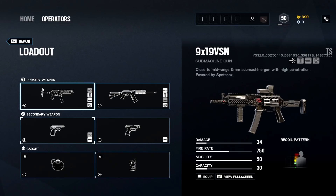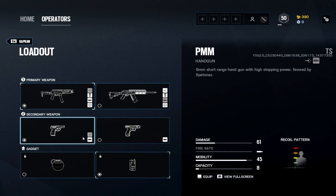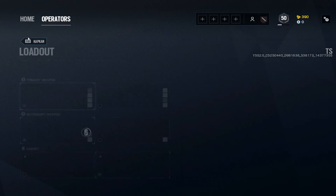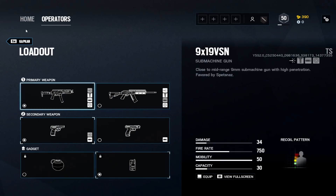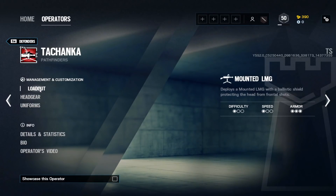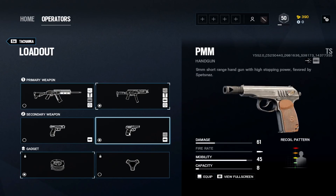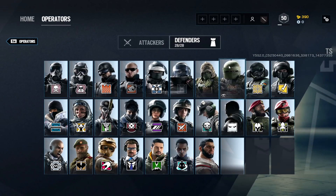Kapkan: the 9×19VSN with holographic, compensator, and vertical grip. I like vertical grip on it — it's a low damage gun so don't rely on it too much. PMM pistol with muzzle brake. Nitro cell for the killing and fragging potential. Tachanka has the same gun, same loadout. GSh-18 or PMM — I pick the PMM. Barbed wire or proximity alarm — who really cares, Tachanka is a meme.